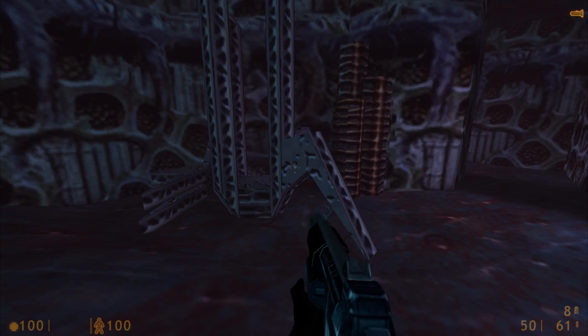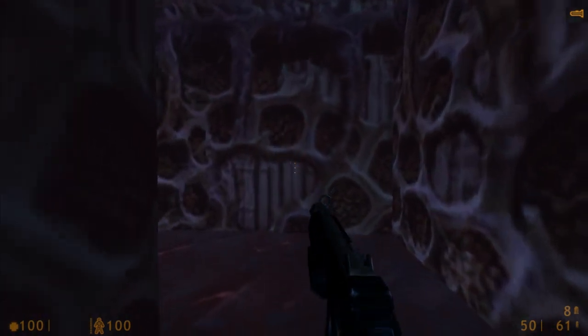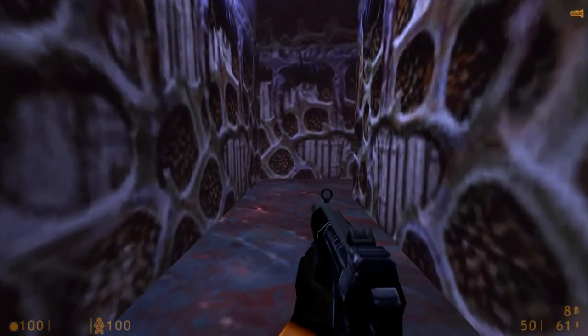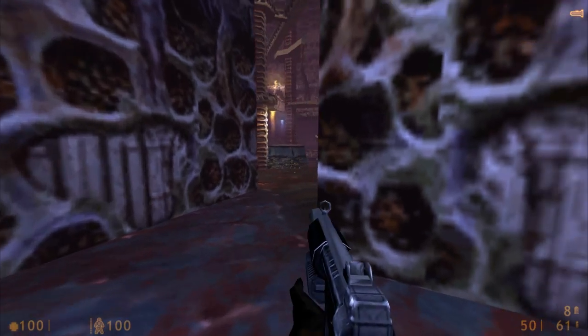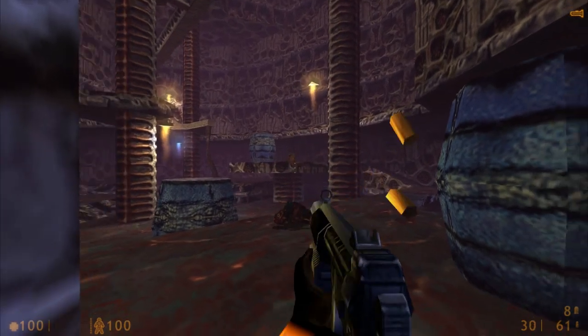You can see that we have the frames of those machines that were out on Xen earlier, and there's none of the plant matter — well, you can kind of see it through in the background, like it looks like there's plant matter behind the architecture — but it's a fairly industrial look to it now.